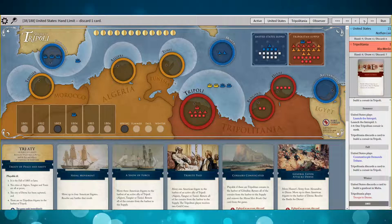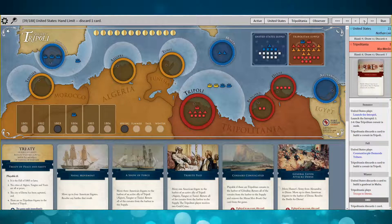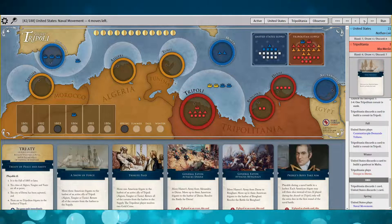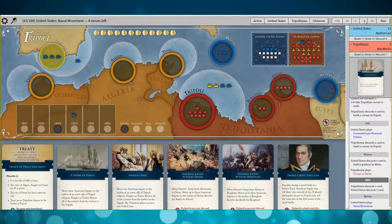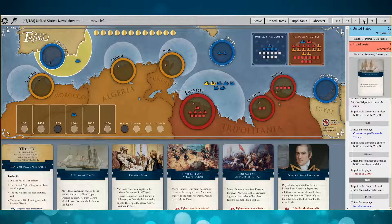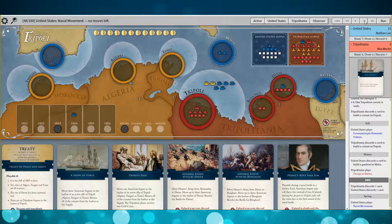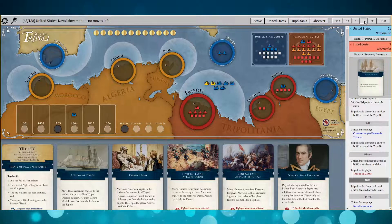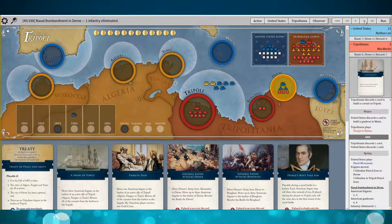Corsair's Confiscated is the easy discard here because Murad Reyes has already broken out, so nothing can be done there. The last play he did before the end of the turn was Troops to Dern, so he reinforced Dern. My first play then is Naval Movement — I'm going to reinforce Tripoli, and with the fourth frigate do a bombardment run with the two gunboats. We got one of them.